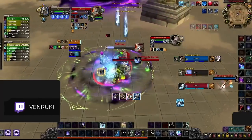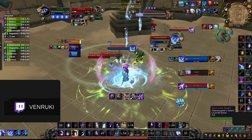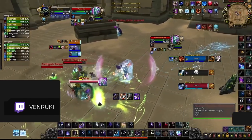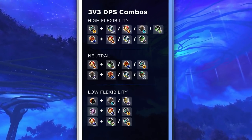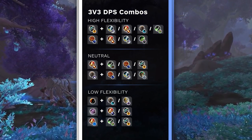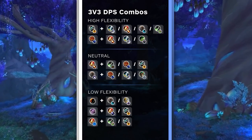Both Frost and Arcane Mage need way more experimentation to really solidify them into any 3v3 lineup. With really limited comp options at the moment, we just don't see them outvaluing Fire Mages. We have every caster in the game with its ideal DPS partners for 3v3 team building listed here. The high flexibility specs will work well with pretty much every other class, but if you want the best chance at farming threes, stick to what is listed.